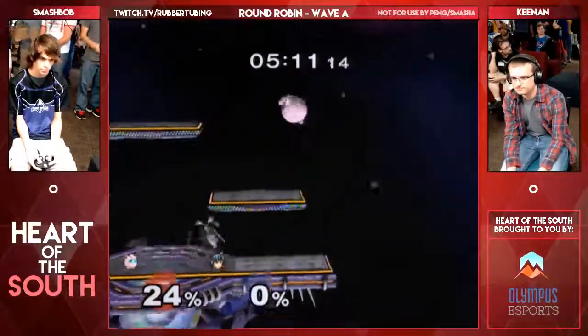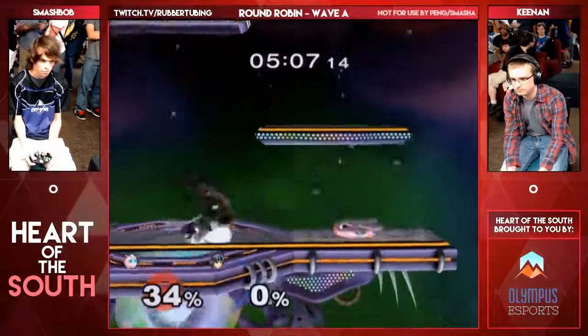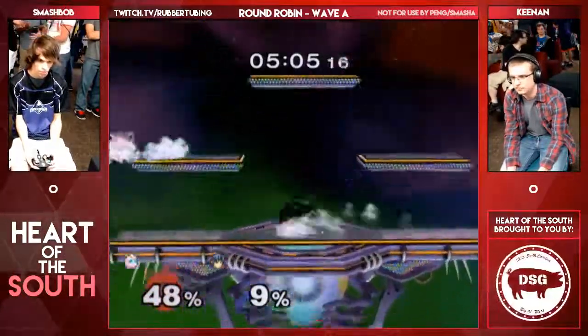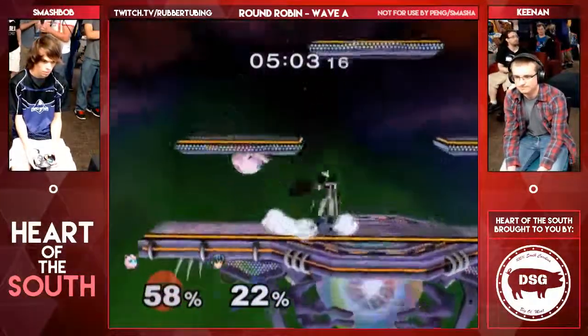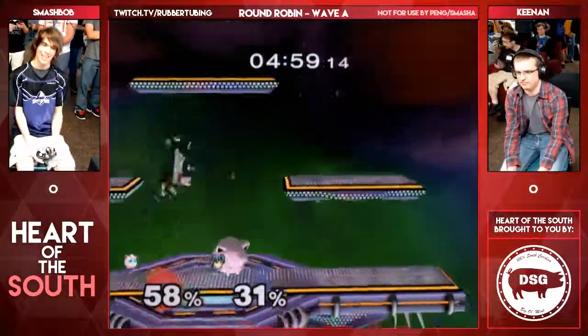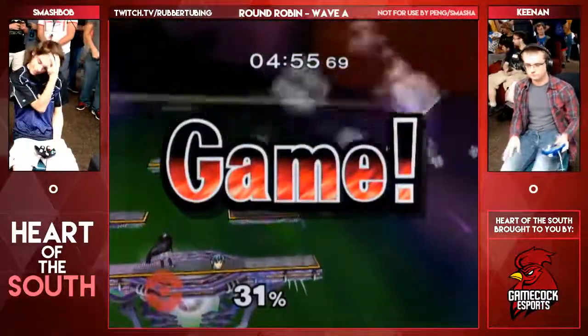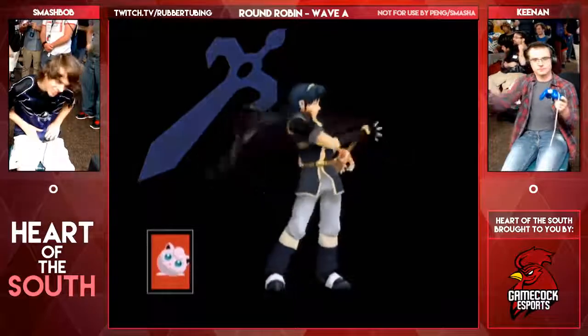Marth is super vulnerable when he side Bs. And Puff's got a lot of jumps, so if you get hit by it, it doesn't really matter. But you're going to see a lot of neutral airs — auto-cancel neutral air, it auto-cancels. Neutral B, maybe. Wow, I didn't think that would kill. 58%? That's pretty strong.